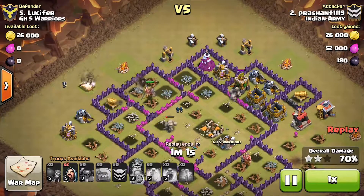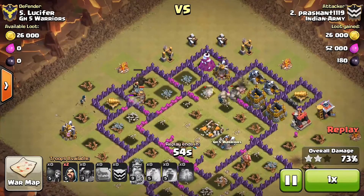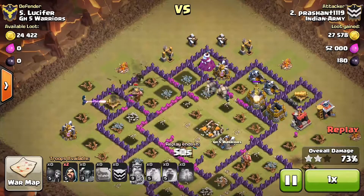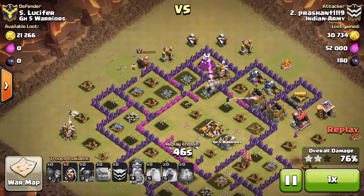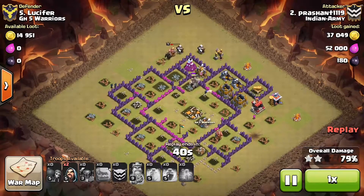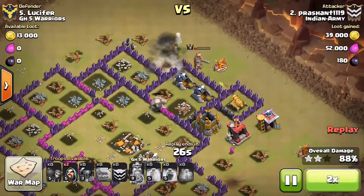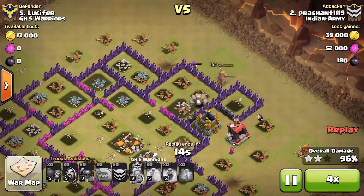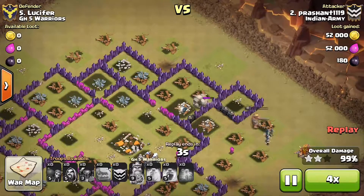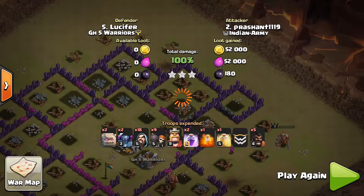As you can see, the cannon is distracted and he uses a few wizards to kill it. If he had not used the wizard, the king would have died. He has also saved two more wizards for the next cannon. The wizard was attacking the wizard tower, and then when the cannon got distracted he used the wizard and got three stars.